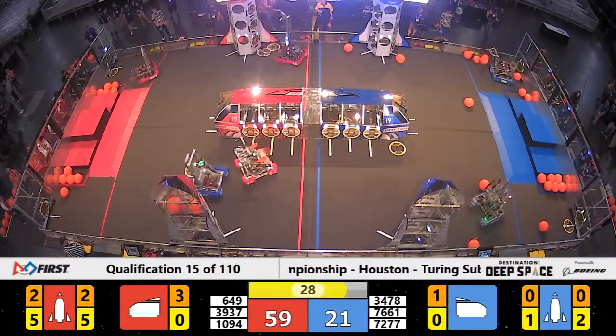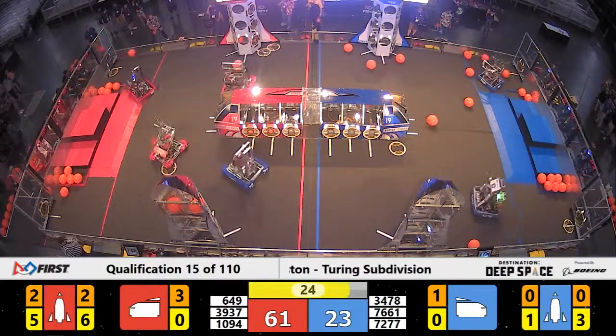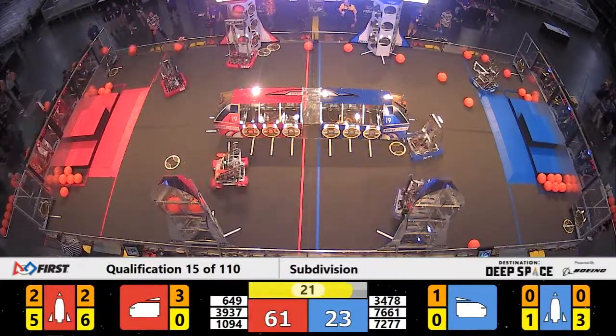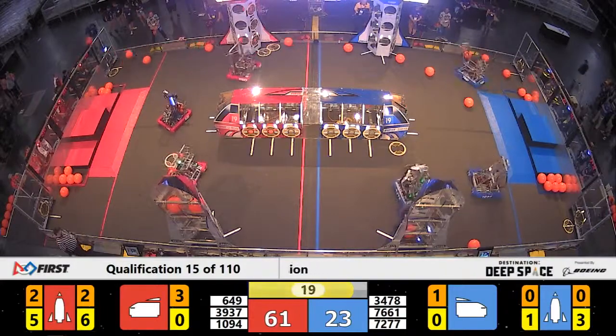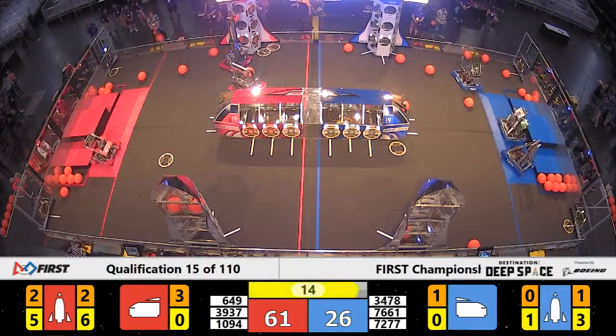Meanwhile, that rear rocket ship for the Red Alliance now has six hatch panels as well — M-Sat Fish put that sixth one in place. Three cargo balls on that rocket ship. But we're coming down to the end of the match, only 15 seconds to go.